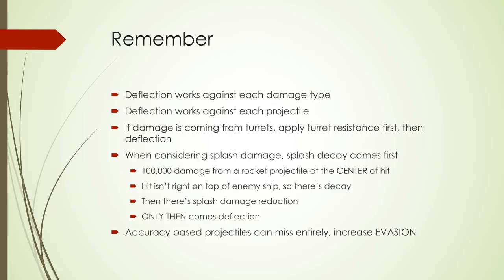Think of pass-through as a minimum damage you will take when the projectile coming at you is weaker than your deflection — to avoid situations where ships would always take zero damage and be unbeatable. The higher the deflection and the higher the ship's health, the higher that small minimum mandatory damage called pass-through will be. Evasion is still important — if a Howie turret fires at your ship and misses, you take zero, not pass-through, because the shot missed.